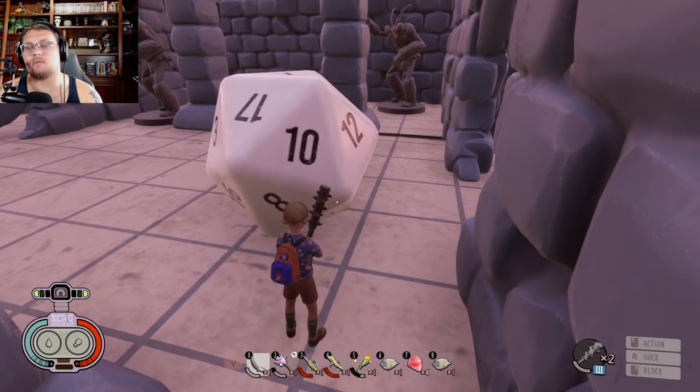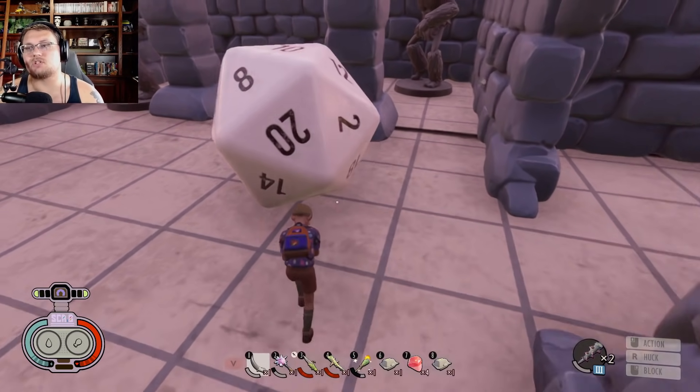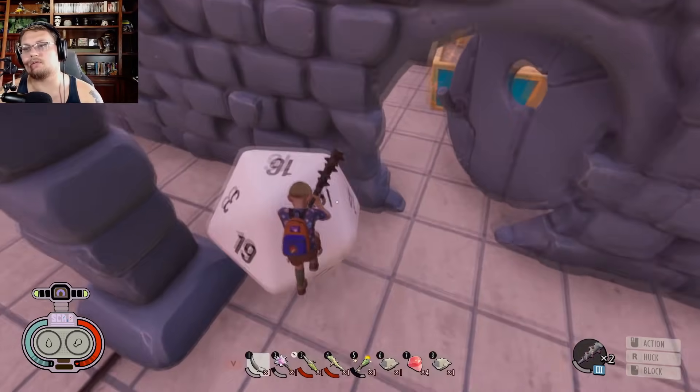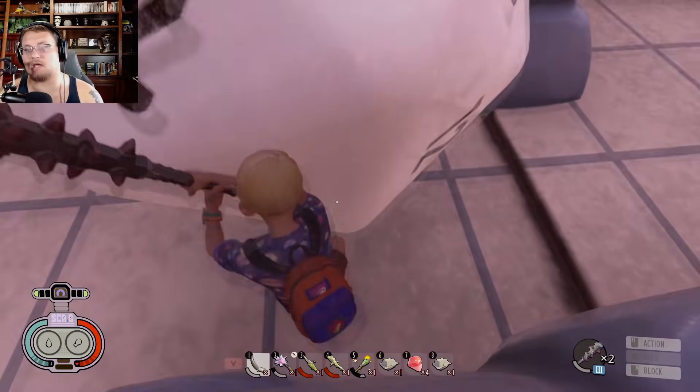Just give it a smack with your hammer and you'll notice that it moves. It's going to take a couple of smacks — you'll see the 20 there, but sooner or later with enough smacks you should be able to get this die up to a 20.